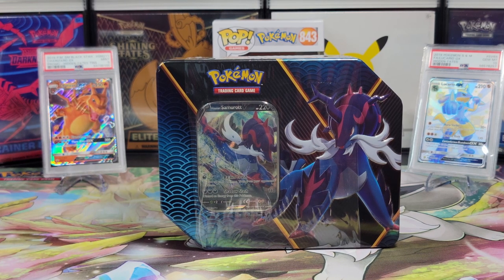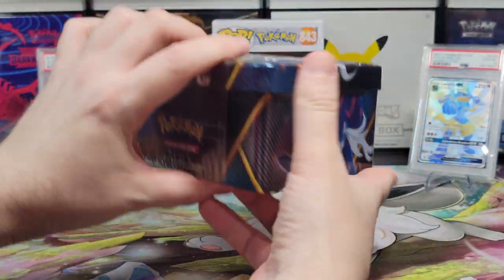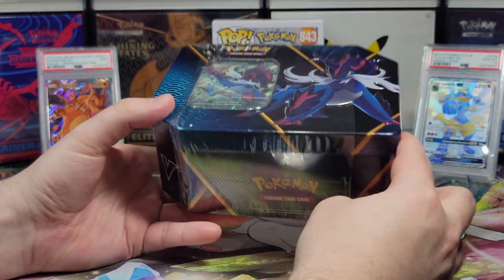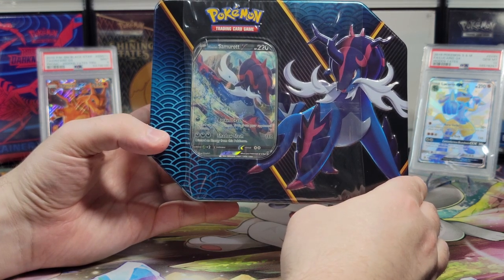Hey everyone, today we're opening a Hisuian Samurai V-tin. It's a very nice tin. It has all the starters and the new forms on the side and a nice little V-card in here. Please don't forget to like, comment, and be publicly subscribed to gain an additional entry in this month's giveaway.